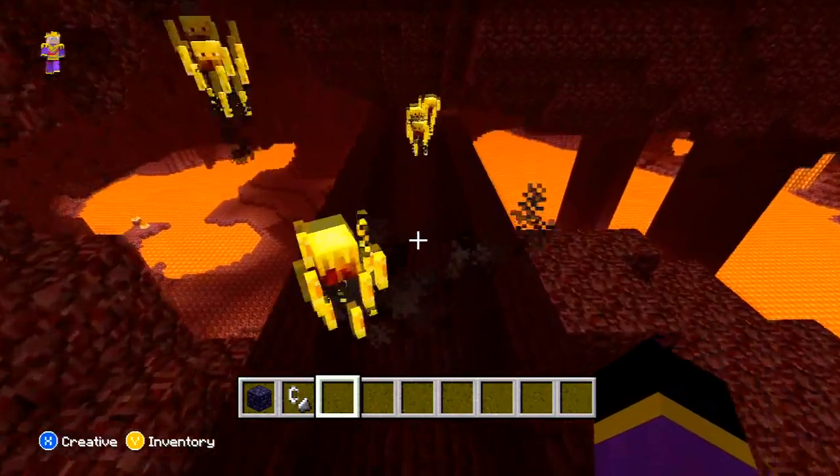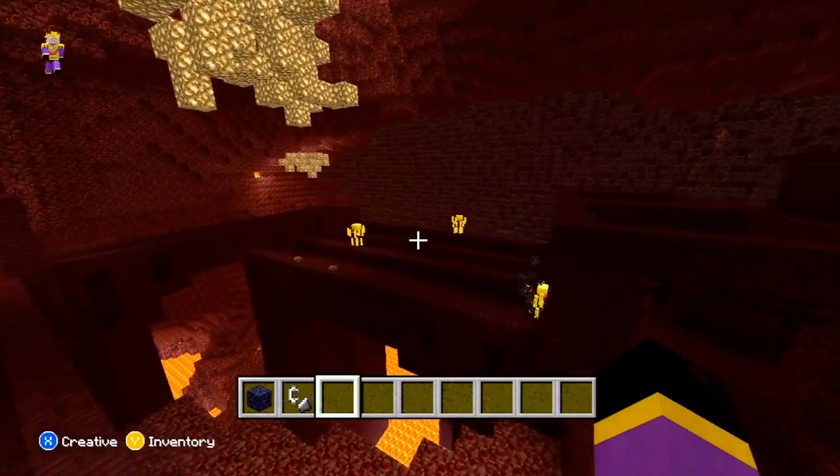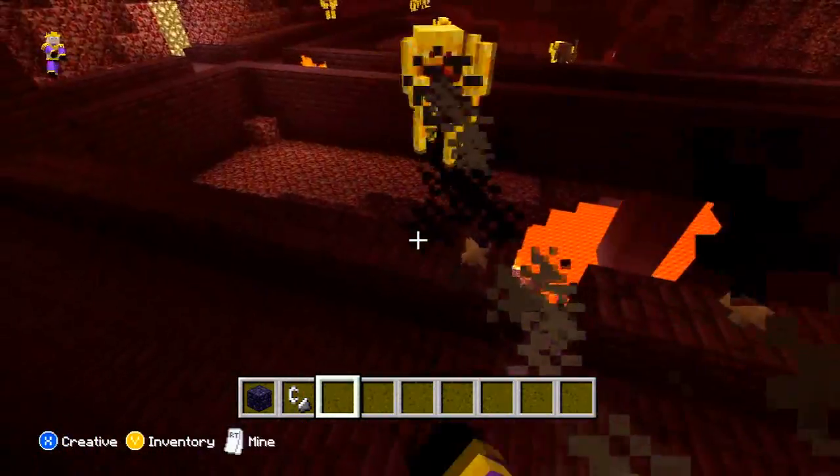Blazes can also be found near nether fortresses — they spawn near them and drop blaze rods, which can be used to make brewing stands, which are used for making potions.